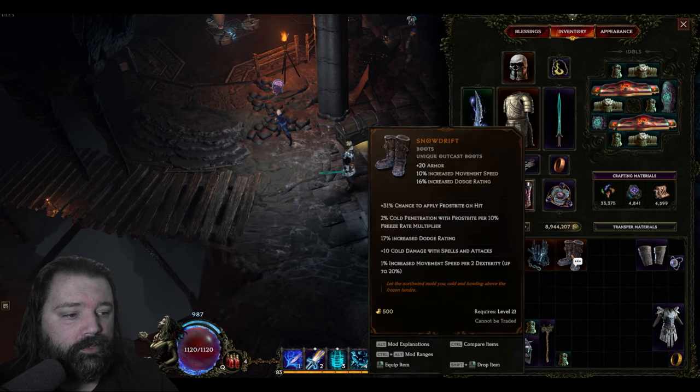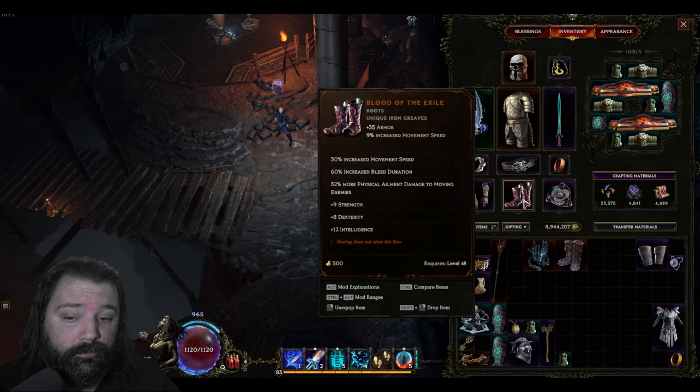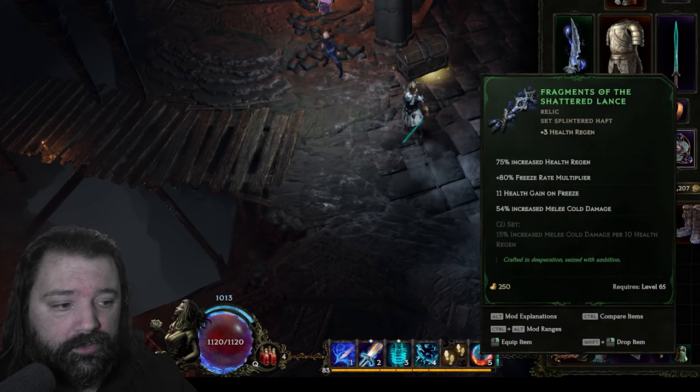We actually lose damage when equipping Snow Drift because we get so much benefit from raw stats in this build. Shadow Strike benefits from both Dexterity and Intelligence, so we can stack two main stats for big damage. That means a pair like Blood of the Exile, or even a well-rolled Exalted, will be solid choices in the boot slot for the direct damage version. Shard of the Shattered Lance is an excellent, easy-to-acquire weapon choice offering flat melee cold damage and increased percentage melee cold damage. You can even pair it with the Fragments of the Shattered Lance Relic for more boosts based on your health regen.